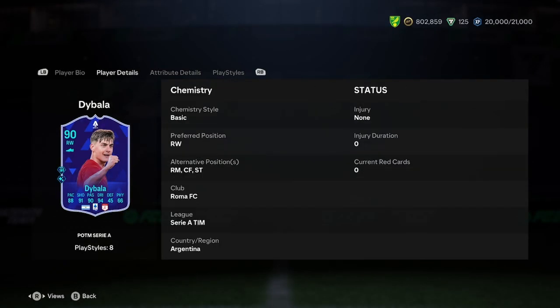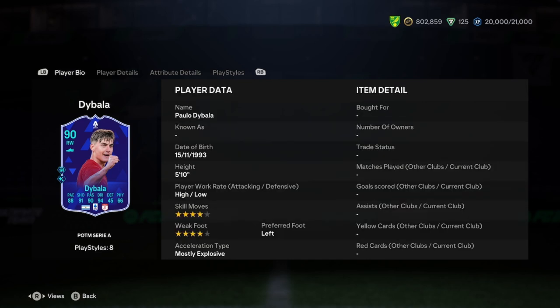He can play right mid, centre forward, or up top. This card actually looks like a really good winger, but obviously you can play him up top if you want. Because he's got that height, and in terms of linking him you're probably going to have to find some good Serie A players from Argentina or Roma to link him.